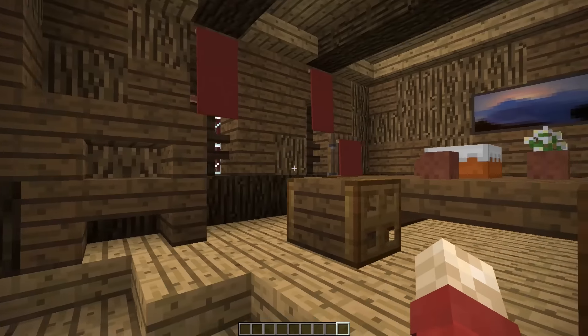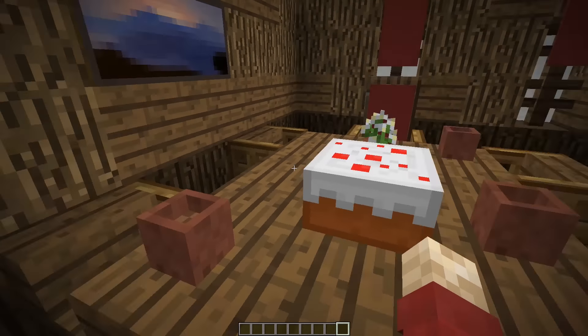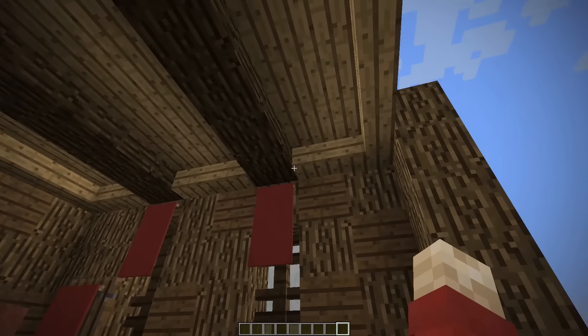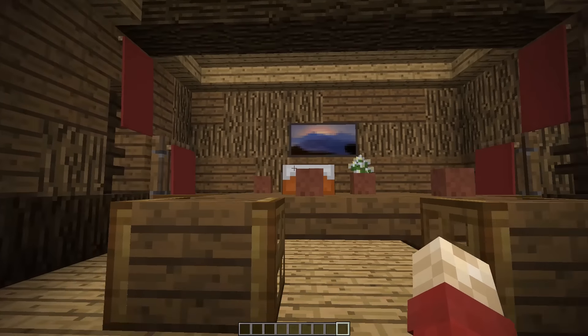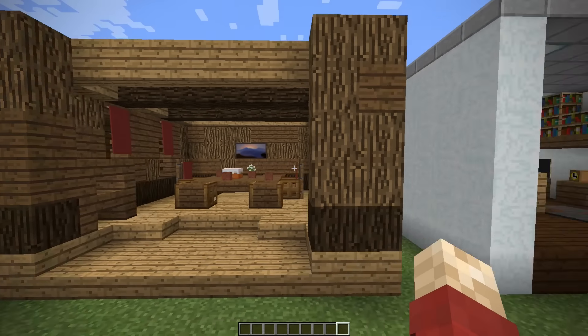There is a final dining room design that I want to show you which is mainly wooden based. We've got another type of chair design using trap doors and some banners, and there is a little bit of colour here with the red banners. It is a wooden based one and you can see how the mixture of textures again — not too much to see in this one, just another design.